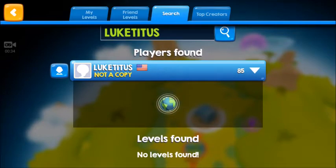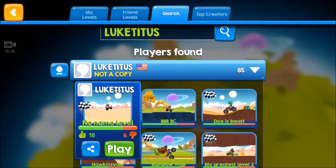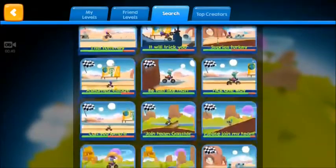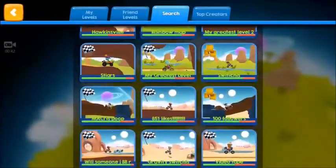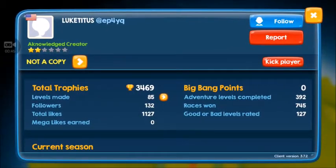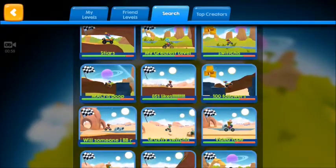If you think that a specific level deserves more likes, make sure to search for that level and like it. If you do that, probably it will happen to your levels as well, because if one person is positive then the rest will be positive as well. His code is EP4YQ — now let's try his levels.